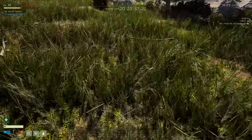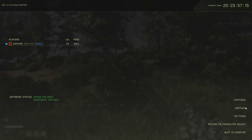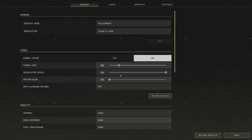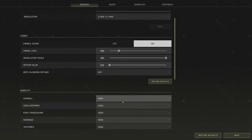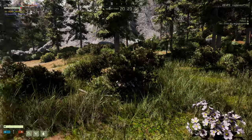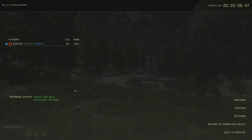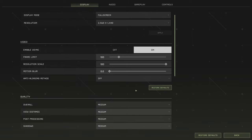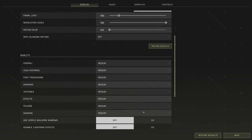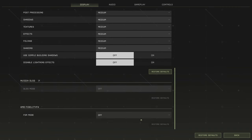Oh my god, something is not right with the textures - why am I seeing the grass like this? The crash sites are marked on your map - need to get to them before anyone else. Something is definitely wrong, especially with the grass and trees. There's definitely something to do with the video settings.